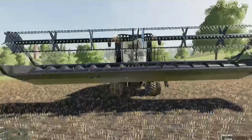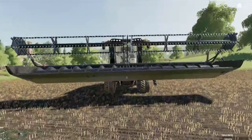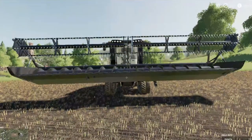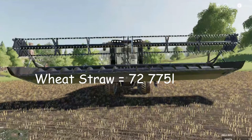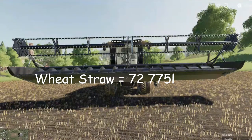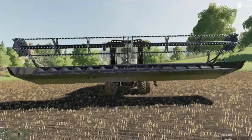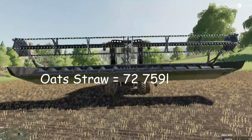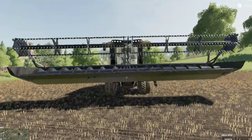Back at the combine, let's look at the totals. Wheat adds up to 72,775 liters of straw. Barley adds up to 72,786 liters of straw. Oats comes to 72,759 liters of straw. There's not much between them — oats is the lowest by only about 20 liters or so.